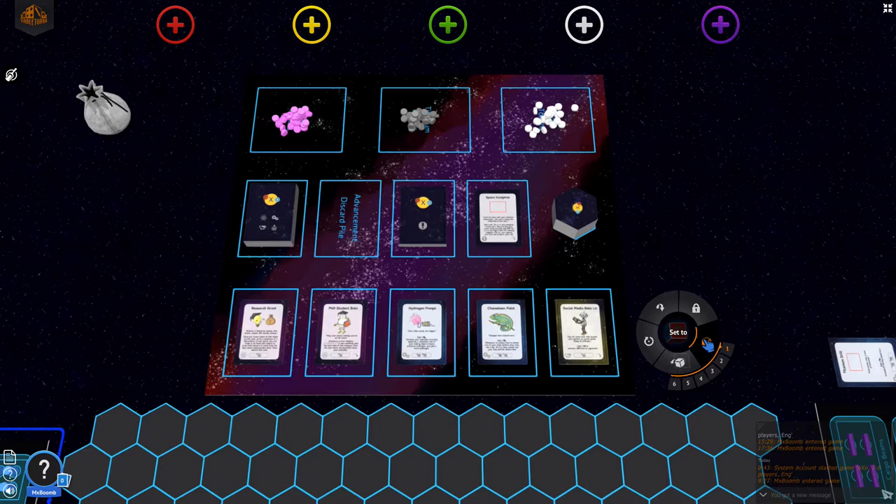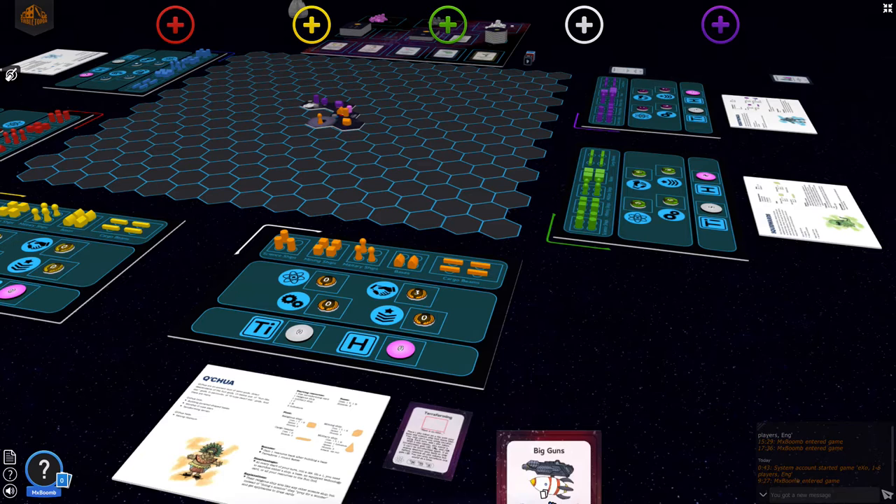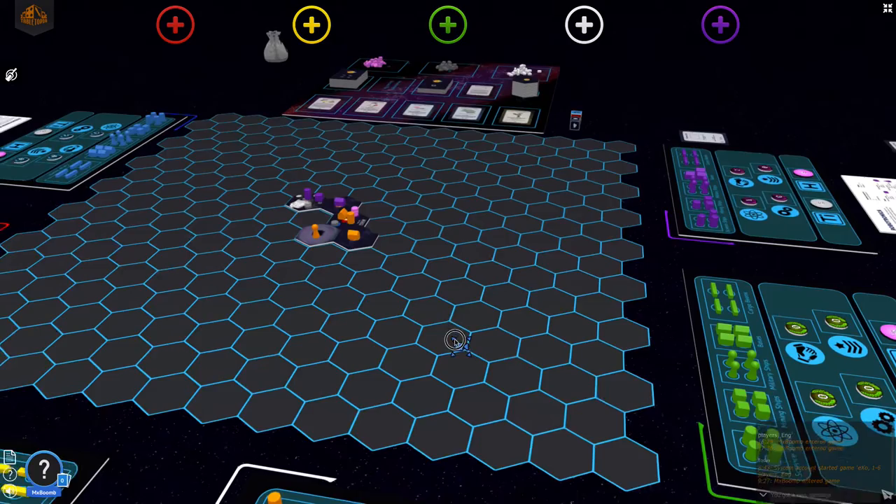She rolls a six, which is a blue symbol, meaning she draws an advancement card. Advancement cards are drawn secretly into your hand. One card reads that all your attacks cannot be combined with other permanent gun cards. She can keep this to herself or equip it immediately.